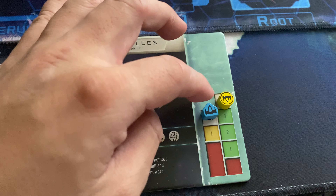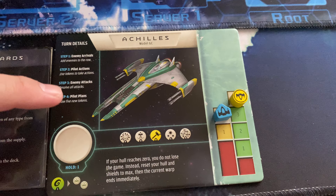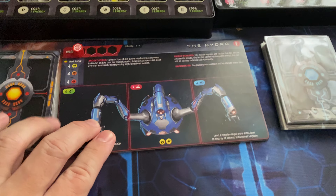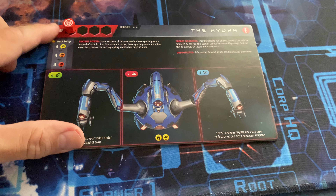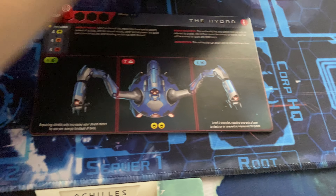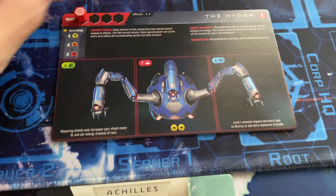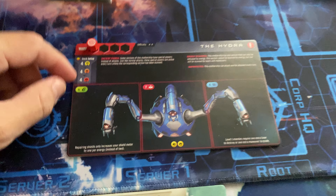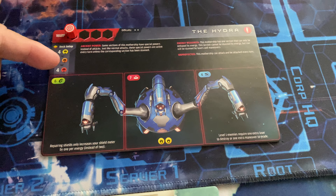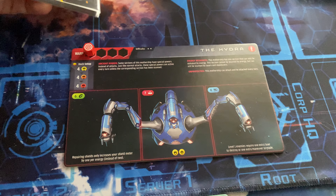The Achilles has very low shield and very low hawk — only four hit points total. If the three shields are down and you get hit one more time, the hawk is gone. We don't lose the game; you get reset but lose one whole warp cycle. We are fighting against the Hydra, a three-part ship. With four warps total to defeat it on difficulty two, this is not the level one boss — it's level two. There are four level one, four level two, and four level three cards stacked up.